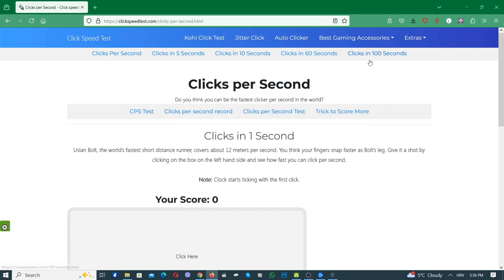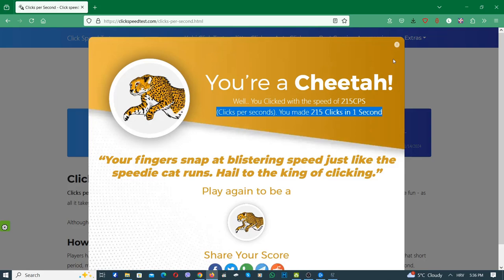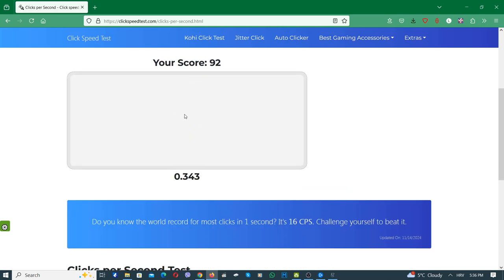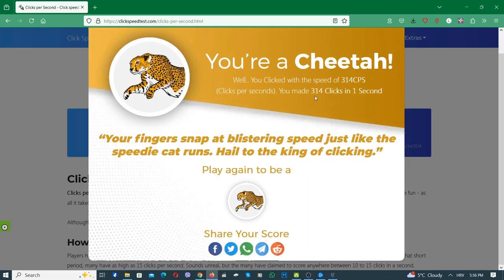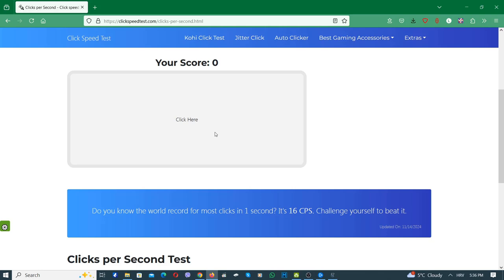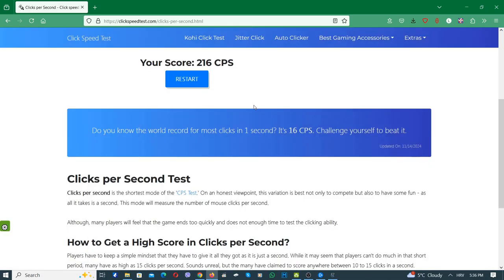Let's test it on the clicks-per-second site. See — 215 clicks in one second. Restart and just hold the rapid fire button. Now it's 314. It varies — it's probably the internet or something — but I think it will always be over 200, which is more than enough. This time 216. So it varies, but it's a lot — actually more than you need.